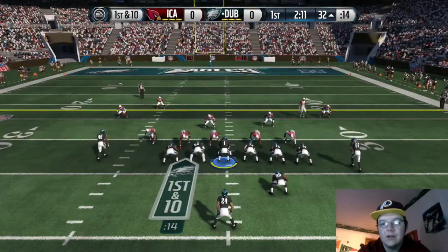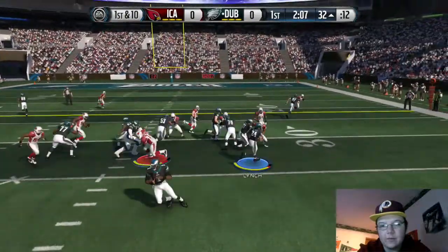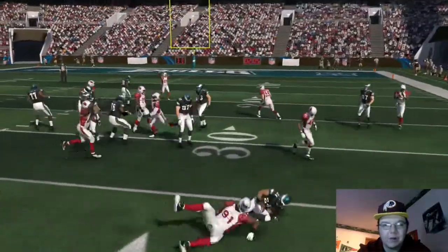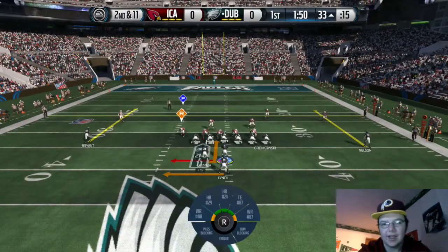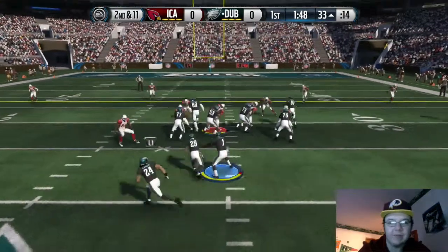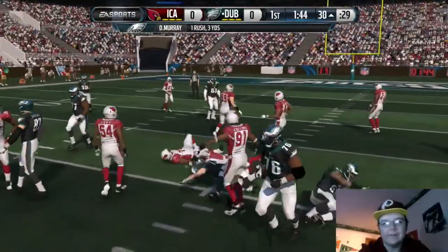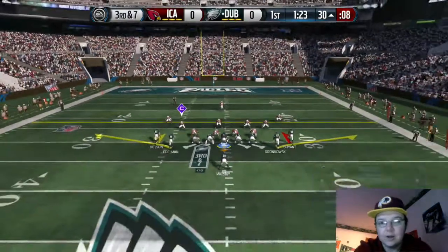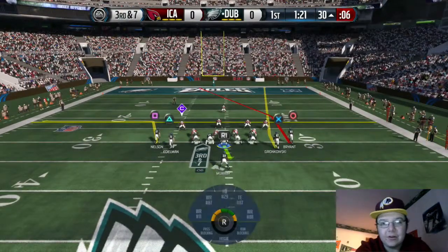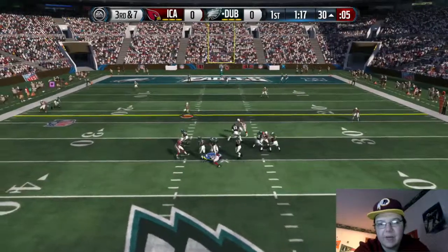First and ten again, we just run it again. Our blocking for some reason just did not set up right this game. I have a problem with the man not setting up right a lot, which makes me irritated. Third and seven here, we try to look downfield — the circle came open there at the end but the rush was already in so I couldn't get away.